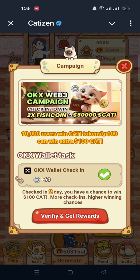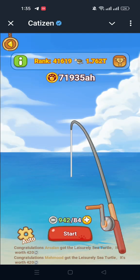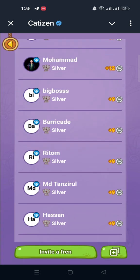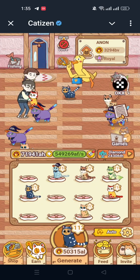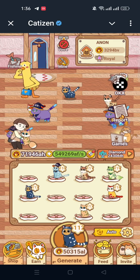There are also other tasks you can complete. You can play some games here, check in with the OKX wallet, and that check-in task will help you earn some fish. You can also do fishing through the fishing option to get more fish. Additionally, you can invite friends and earn fish and ZIM tokens from referrals. Follow these instructions to get maximum profit from Catizen — good luck everyone!